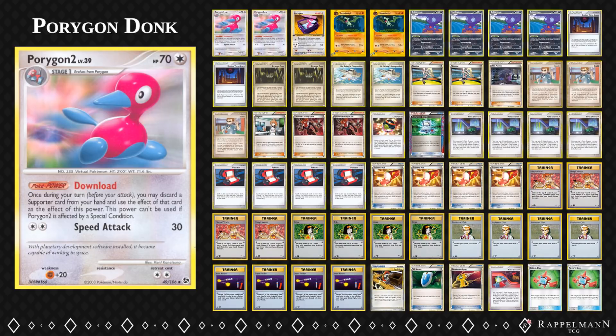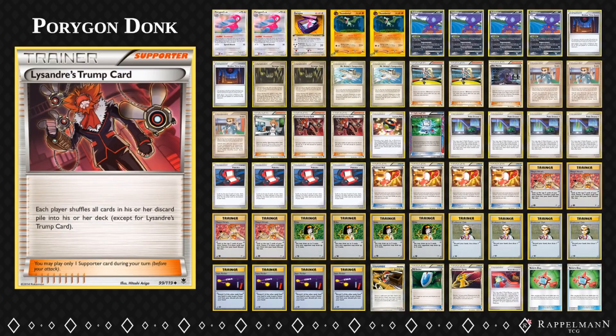But ever since HeartGold SoulSilver, supporters were doing a lot of different things, and especially during X and Y we had supporters doing different things except drawing cards. This is why you can pair this card with Lysandre's Trump Card, which allows you to shuffle your discard pile into the deck. You can see this is very strong - if you have one Porygon2 in play, you can discard the Trump Card and use the effect. There is a way to play more than one Trump Card in your first turn.